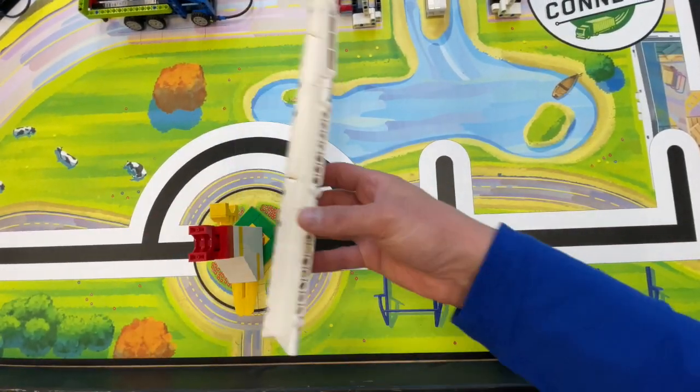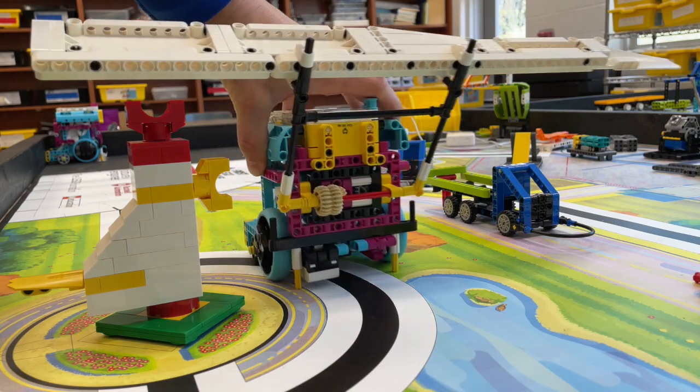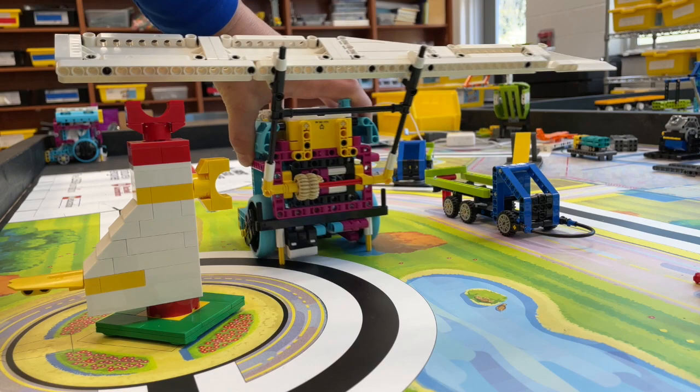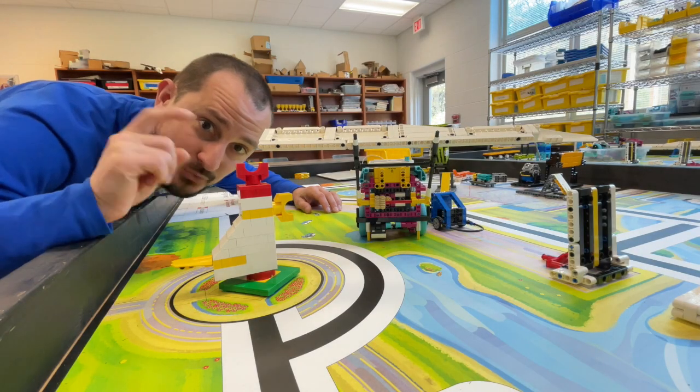The other problem is getting this past the chicken. If you have an attachment that can hold the wind turbine above the chicken, then you have no problem and your wind turbine can go right over the chicken. Let's take a look at the robot do this.